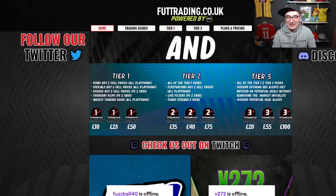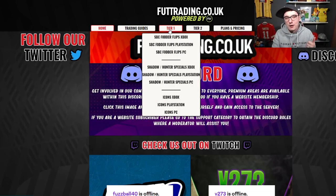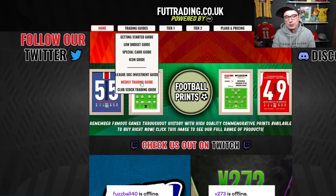You've just got to subscribe to enter. For £10 a month, you get yourself access to Tier 1, which is buying and selling prices for our Fodder Flips, for our special cards, for our icons, and the weekly trading guide and club stock guide that are handwritten by me.